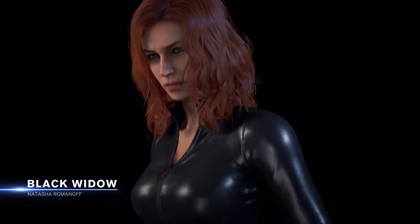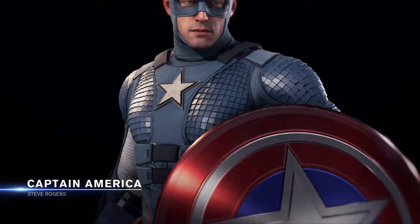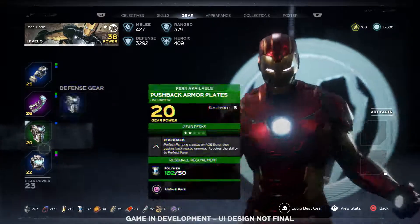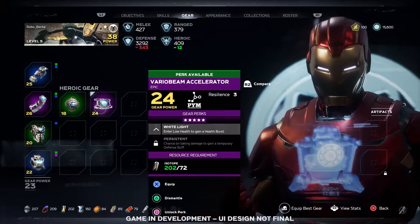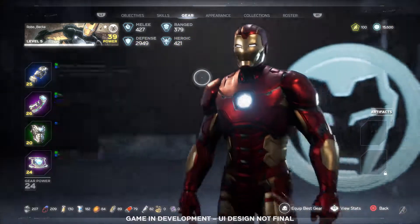Each of the heroes has tons of outfits inspired by over 80 years of Marvel history, as well as original new ones. As you play, you'll earn and unlock gear. Equip different gear pieces to customize your playstyle and become even more powerful. Power up gear by unlocking perks, which will change the way you play the game.